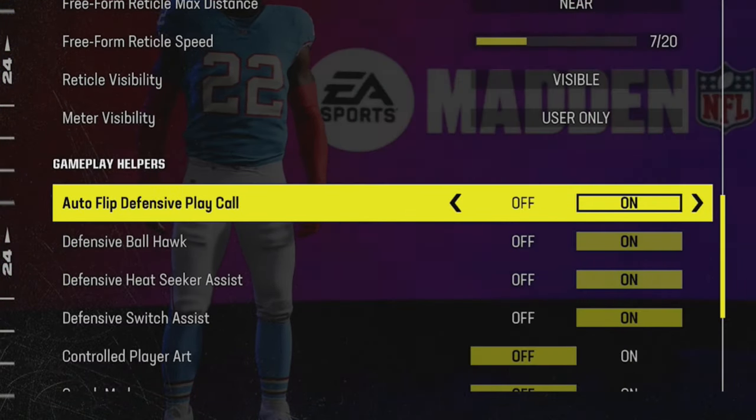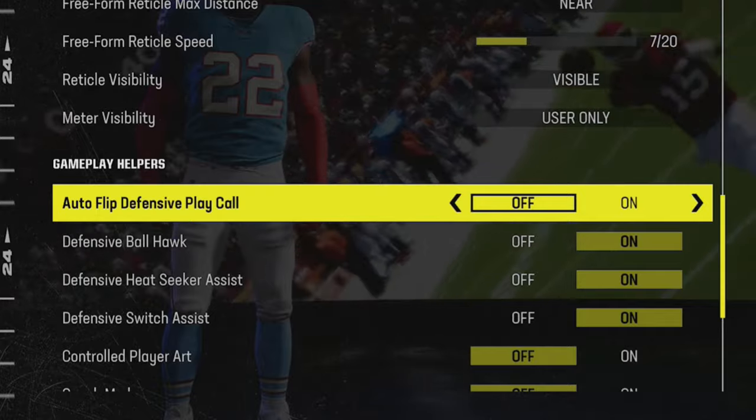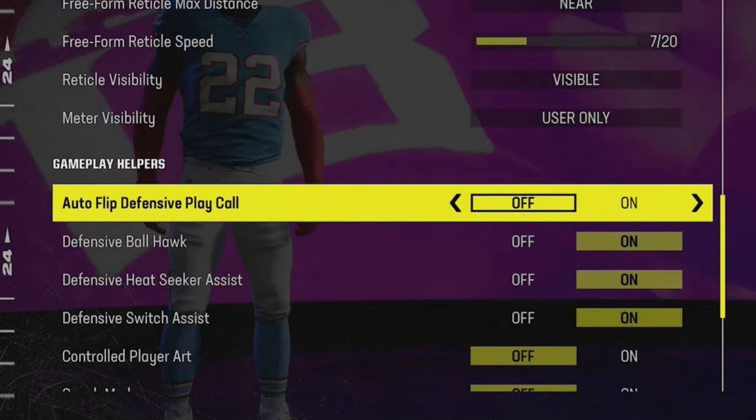Auto flip can be helpful if you're a new player, but most of the defenses I run these days require me to turn auto flip off so that I can flip the play in the huddle for the purpose of a blitz or coverage. So while I usually take this off in my coaching adjustments, I can just save myself time every game and turn it off here.